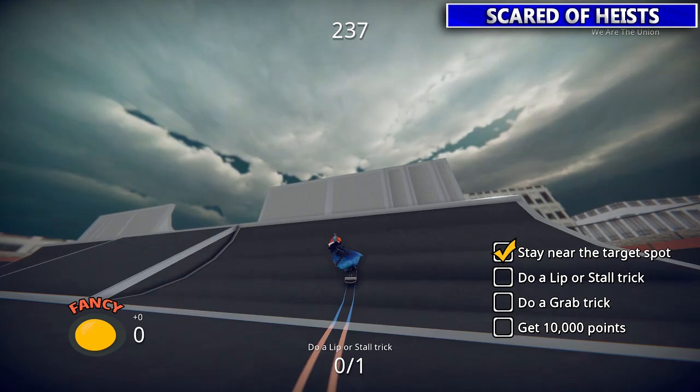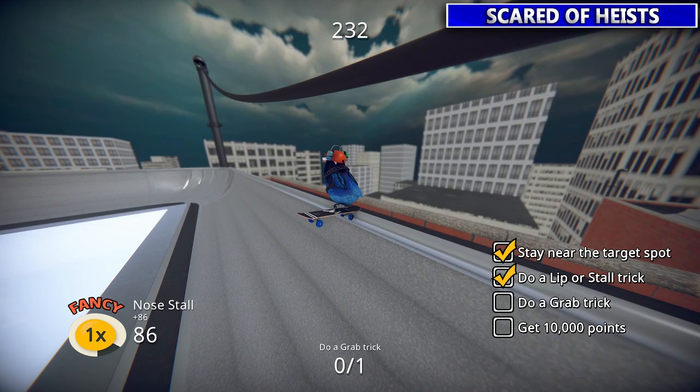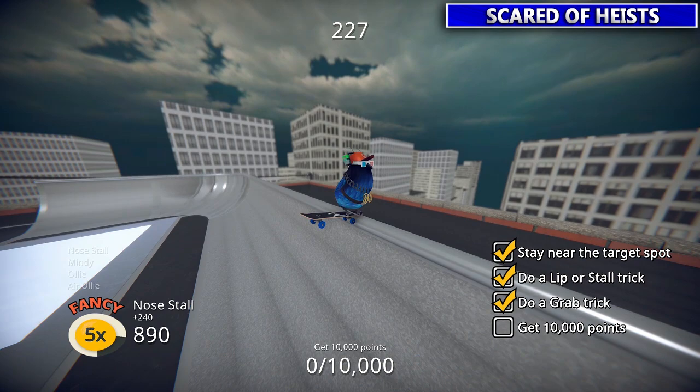This one's pretty basic stuff: go to the roof, do a stall trick, do a grab trick, and get 10,000 points. All in this area.